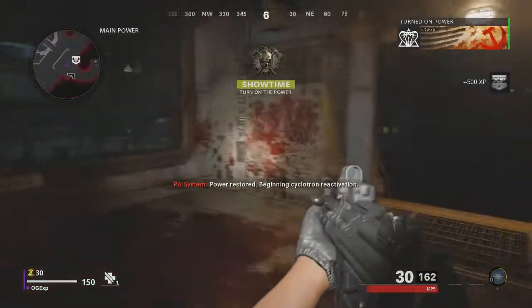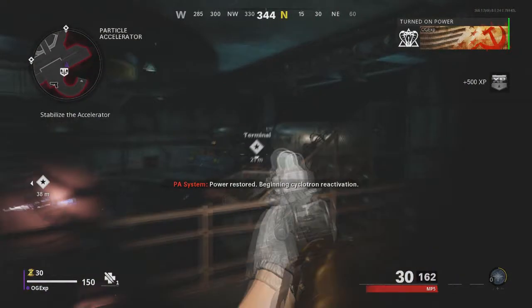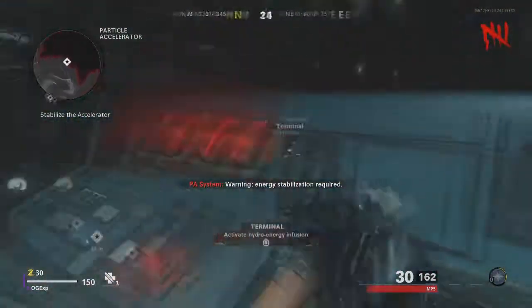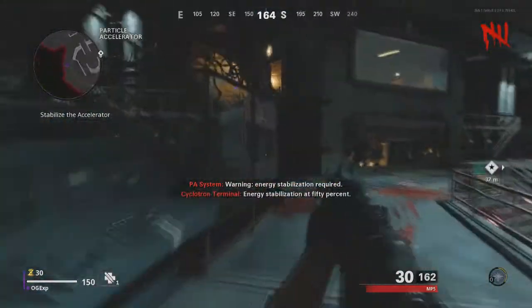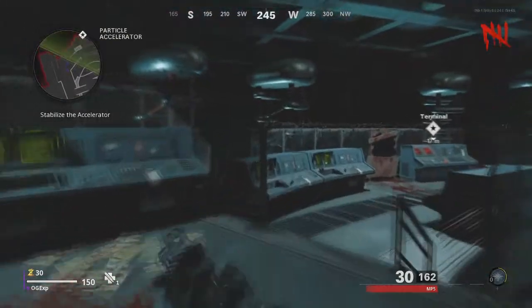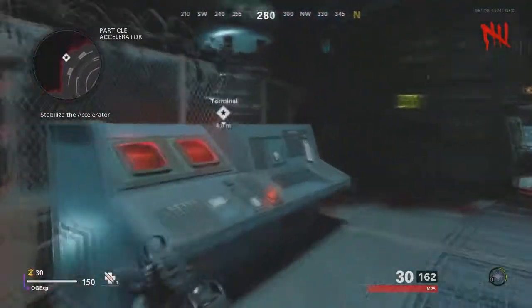There are actually two more things you need to do before you get full power across this mode, and they are a couple of terminals. The first one is just outside the door and the other one is literally on the other side. As soon as you've activated those, power is fully activated across the whole map.